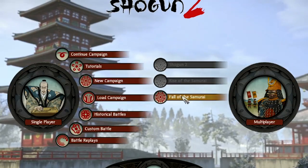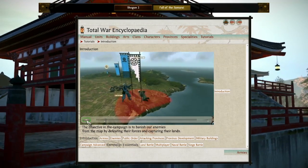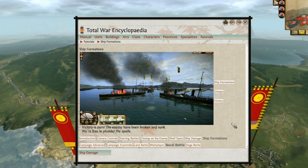Fall of the Samurai doesn't require the original Shogun 2 game, and easy-to-follow tutorials will show new players how to command the action. It's a standalone expansion — not a game add-on where you need the original game in order to play it, but a fully standalone version of the game itself.